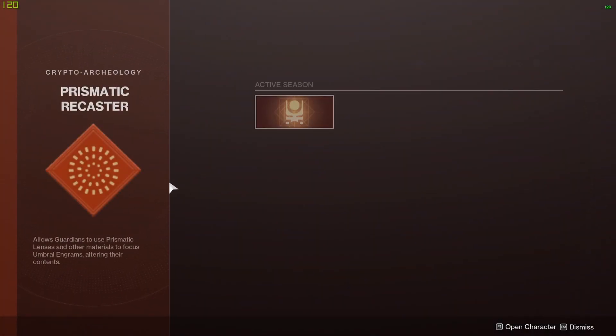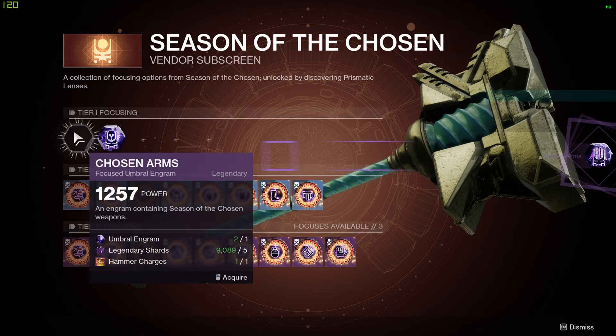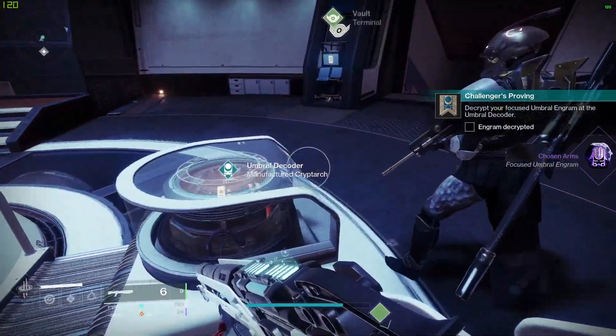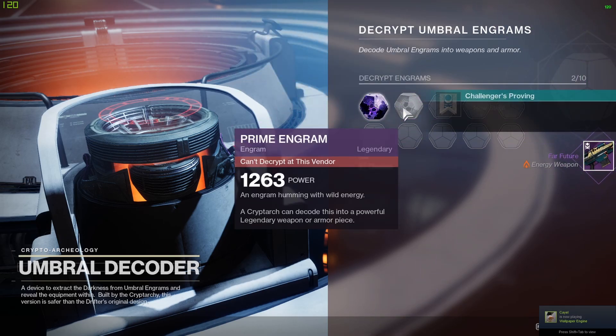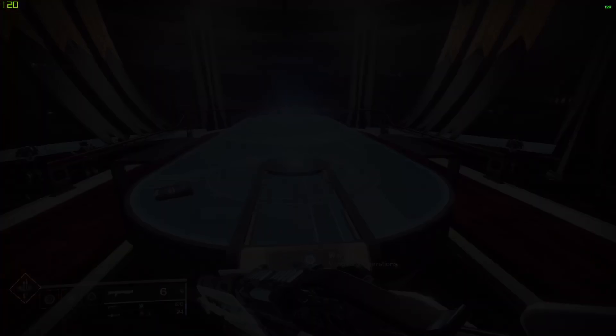You can then use that hammer charge to focus an Umbral engram. The lure is also fully upgradable by heading over to the War Table.